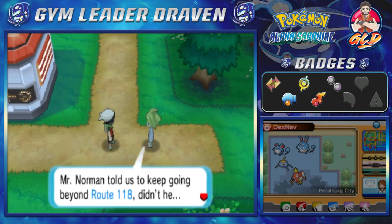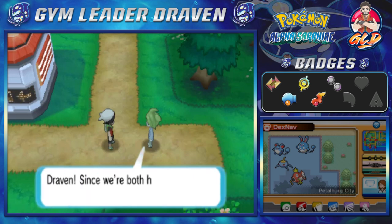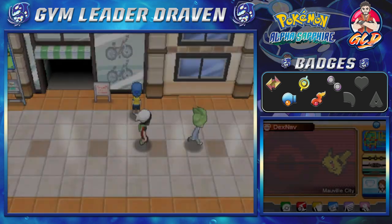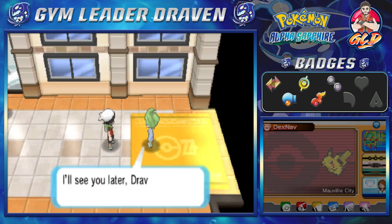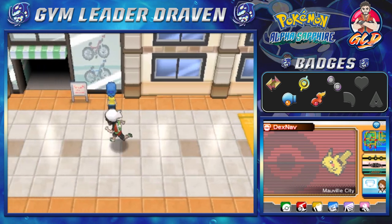Wally tells us Route 118 is one east of Mauville City and invites us to go to Mauville together. In Mauville, Wally says that must be Route 118 ahead and he wonders what kind of Pokemon he'll meet there. He says let's have a battle next time we meet — it's a promise! Yeah... watch me break a promise.